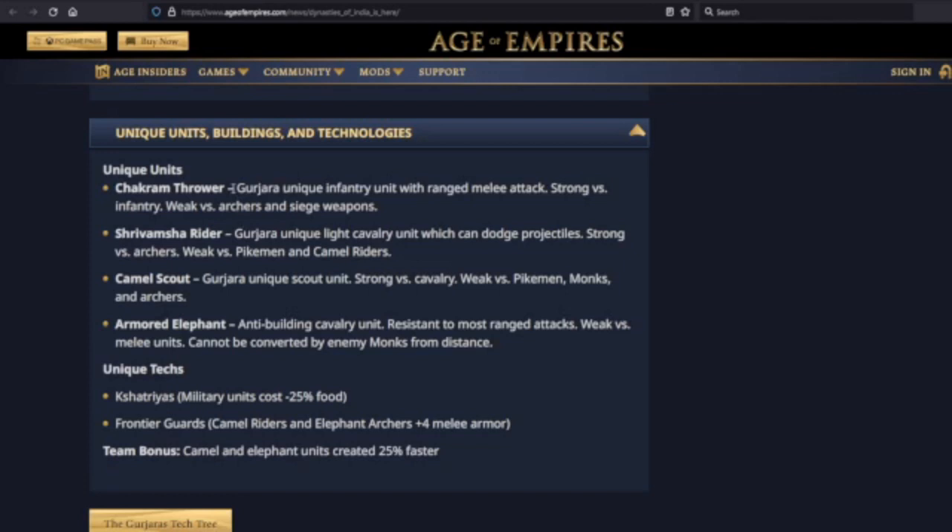Since your game plan is going heavy into cavalry and the response will likely be pikemen, having Chakram Throwers will be a really good counter to those pikemen. So that's pretty neat.